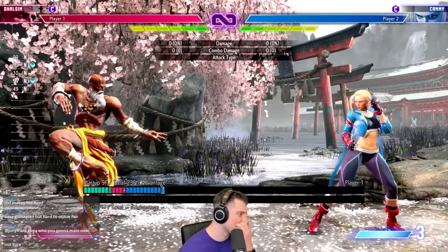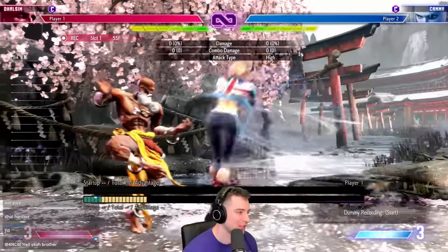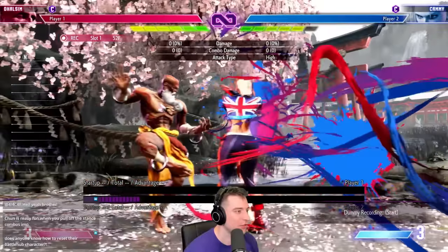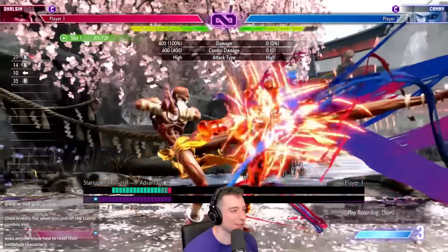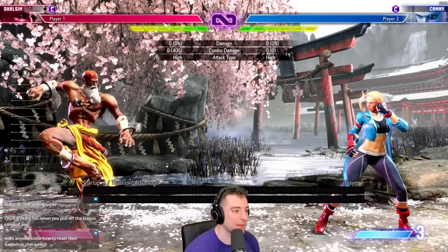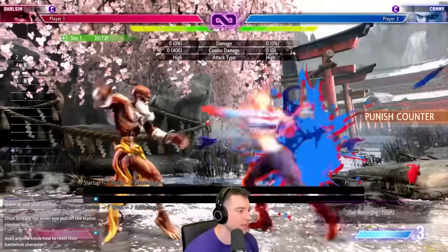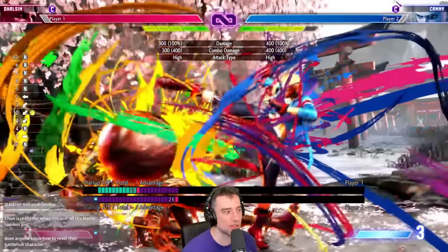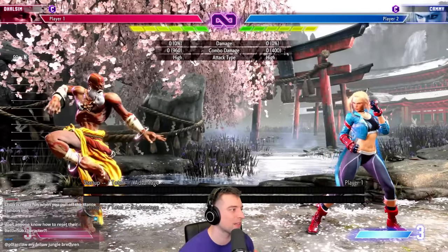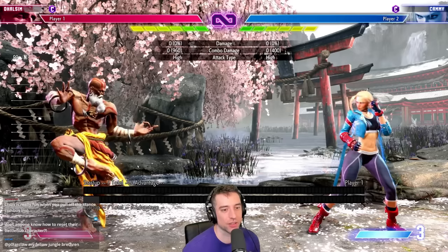Dhalsim — I think just in general, zoners have a lot to react to. Take Cammy, for example: she can dive kick in, spin knuckle in, spiral arrow in, just bulldog you, or drive impact. You have to survive all that. You need a lot of game knowledge and knowledge of when to use which poke. Just based on the amount of game knowledge required and the fact that you have to play very reactionary as a Dhalsim player, I think this character goes into hard.